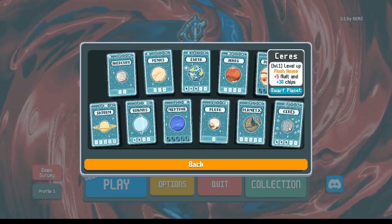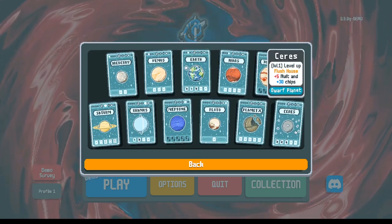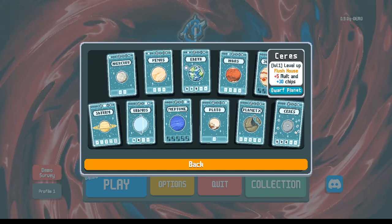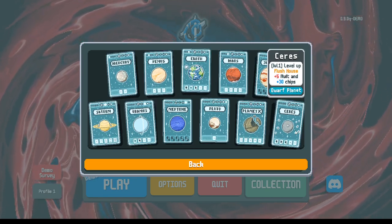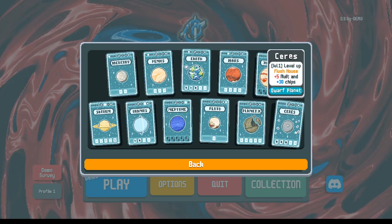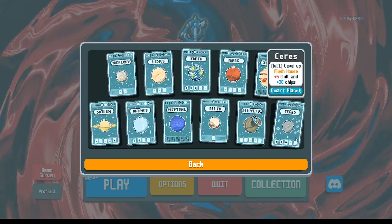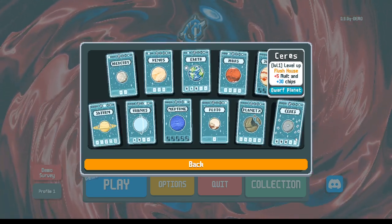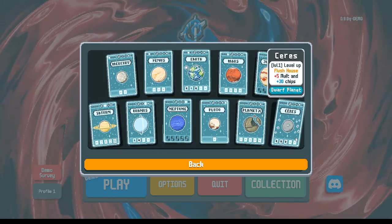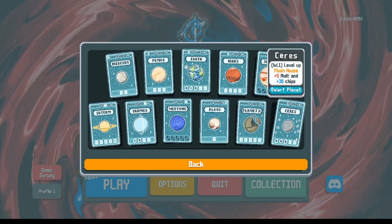For flush houses, the planet card — Series — gives 30 chips and 5 mult. That's about 50 to 70 percent bigger than the straight scaling. With two of those cards that's 125 percent more, building exponentially. Just like with straights, because the planet cards are so powerful you can win with only planet cards — jokers don't matter at all. That's a mark in favor of flush houses: it's easier to build the run because you don't need jokers. You can do completely jokerless runs.